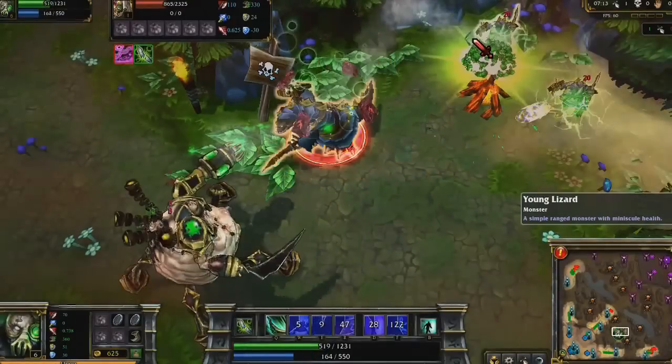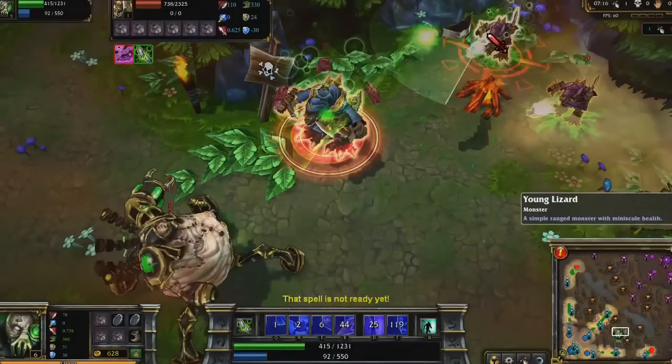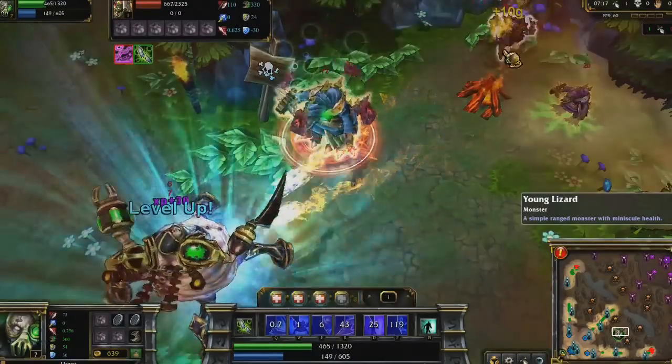Third, Urgot may cast Noxian Corrosive Charge. This is an area-of-effect nuke which deals damage over time, lowers armor, and most importantly, allows Acid Hunter to lock onto the target. If you cast Acid Hunter with your cursor over the target, it will always hit.